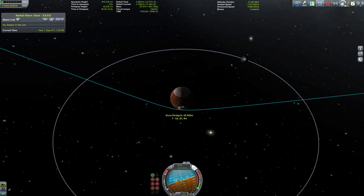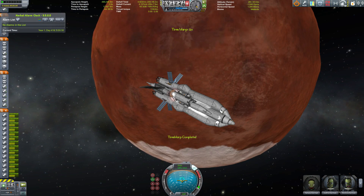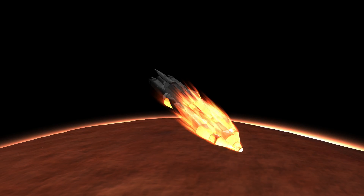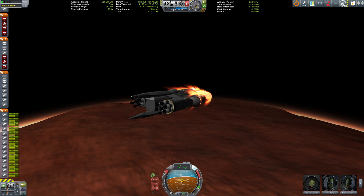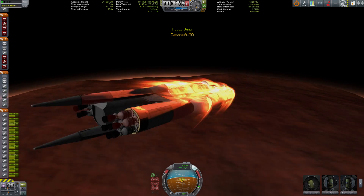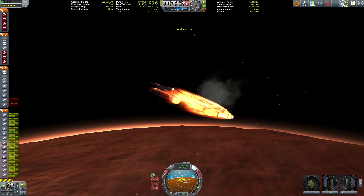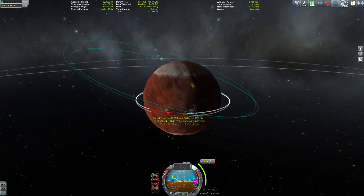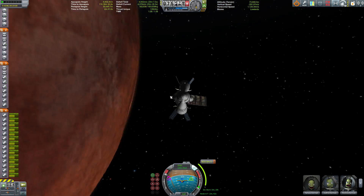The Trajectories mod is showing me an aerobraking trajectory as I go into the atmosphere, which is what I'm attempting right now. We're already in the thick of it — getting hot, but I think we'll manage. We'll be diving in very deep, about 12 kilometers. One small circular intake broke off but it was only there for aesthetics anyway.